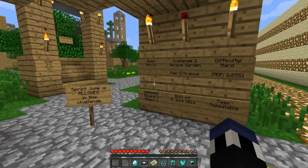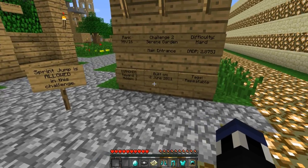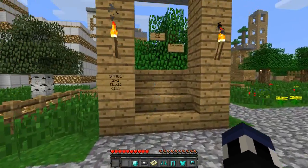There's easy, medium, hard, expert, super expert, and then stage 15 is like insane or something, so we shall see. It was built on June 2nd, 2011 — interesting. Sprint jump is allowed in this challenge — sweet deal, so let's go after it.